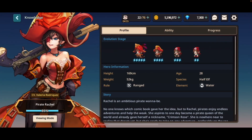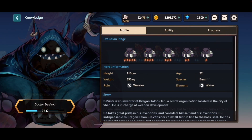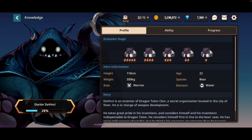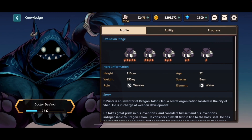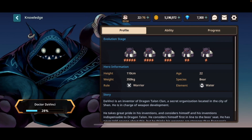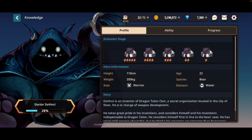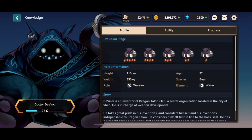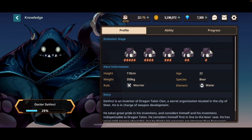Rare heroes are serviceable and will make up the bulk of your team for the beginning of your adventure. Normal heroes, the natural 1 stars, are there for memes. Now all heroes, no matter their base rarity, can be upgraded to 5 stars, which unlocks more stats and abilities. This is an extremely slow process for unique heroes, and funny enough, normal heroes. Which is why the bulk of your team in the beginning will be rare heroes, as these are the fastest heroes to accelerate to 5 stars.